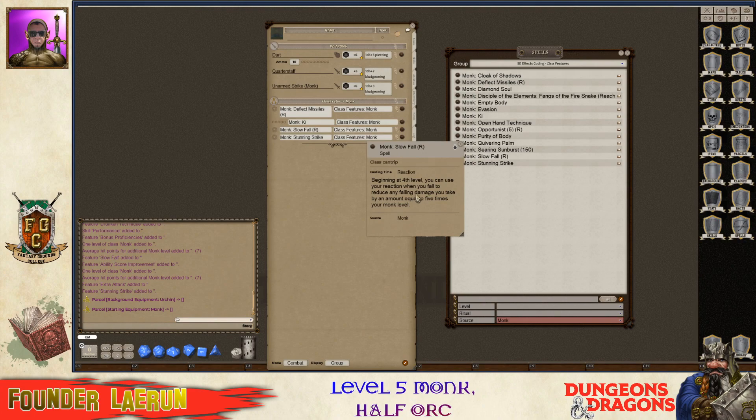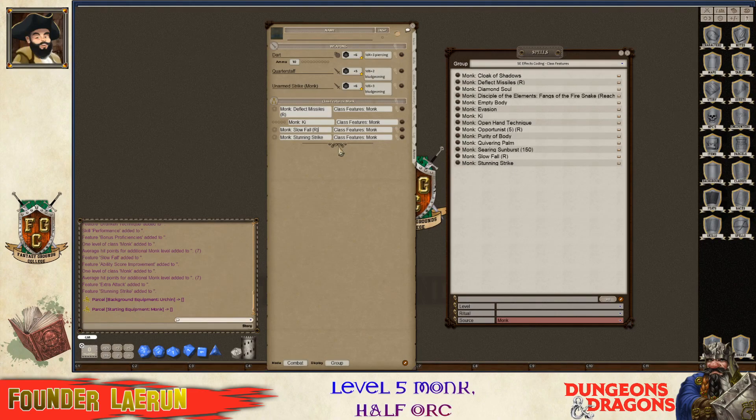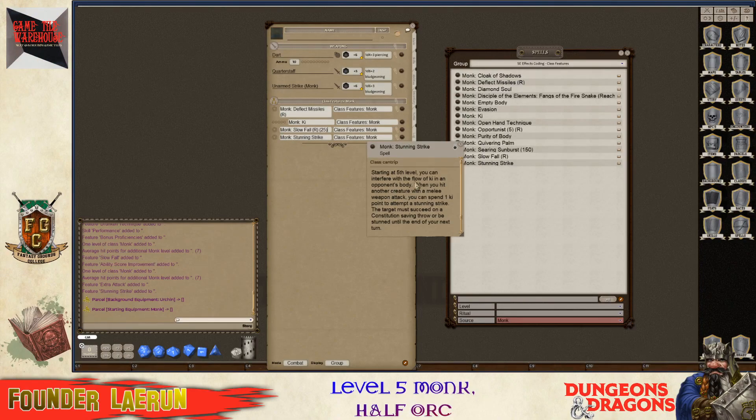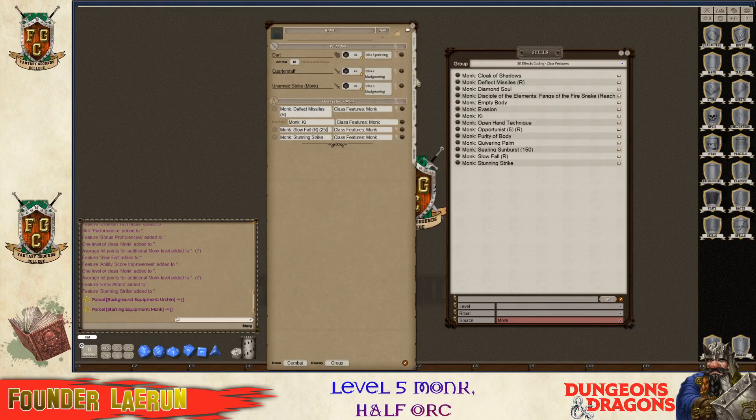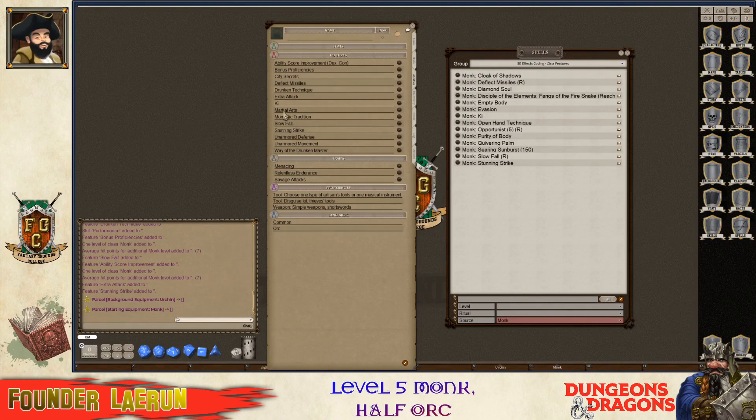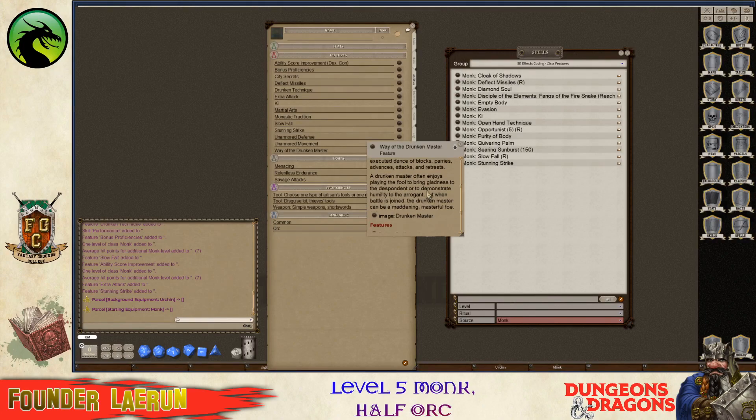He gets a certain amount of ki per level - it said he had five. So I'm going to go ahead and update that - changing it to preparation mode, it says two out of rest, so that's going to be actually five now, so that's how he can use his ki. Slow fall - he can reduce any falling damage you take by an amount equal to five times your monk level. So in parentheses I'm going to put five times five for 25. Stunning strike at fifth level - you can spend a ki point to attempt to do a stunning strike.